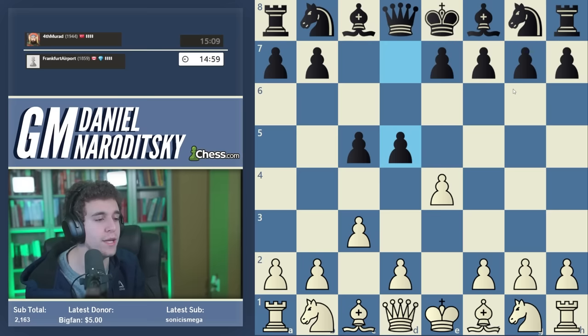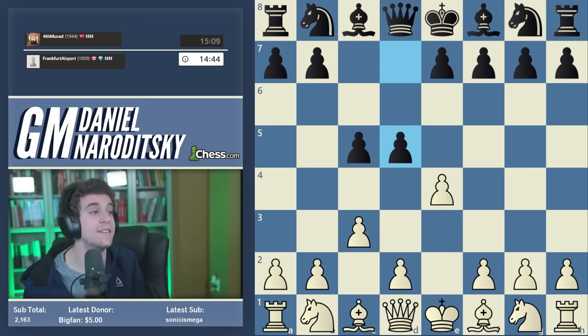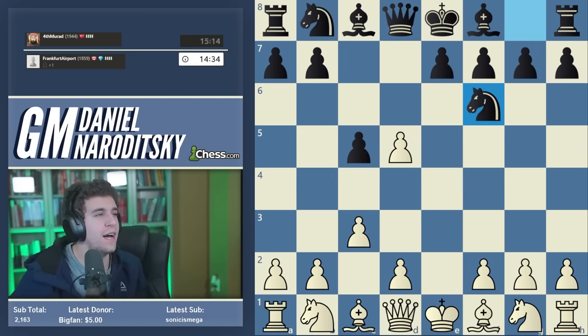At this level, 1700 plus, almost everybody has a line against the Alapin — they've studied it at one point or another. But typically what I've found is that they might know three or four moves of theory, the basic ideas. That's what makes the Alapin so dangerous: it's not enough for black to just know the basics. The theory goes for a long time and black can get crushed even with prior knowledge. d5 is the main move; we take on d5.